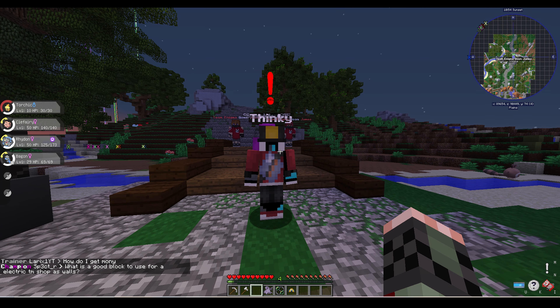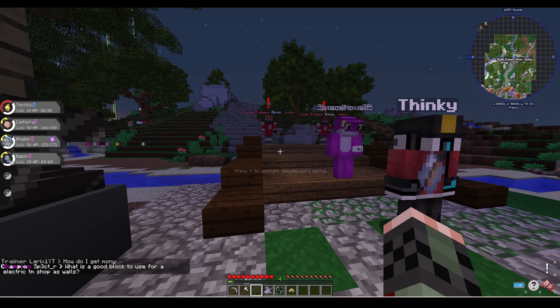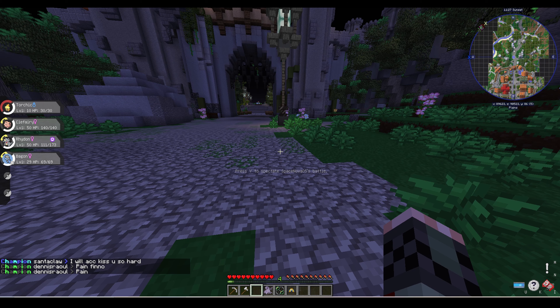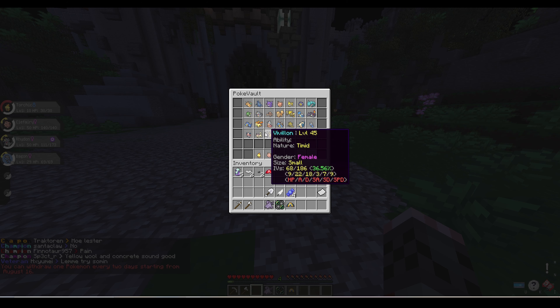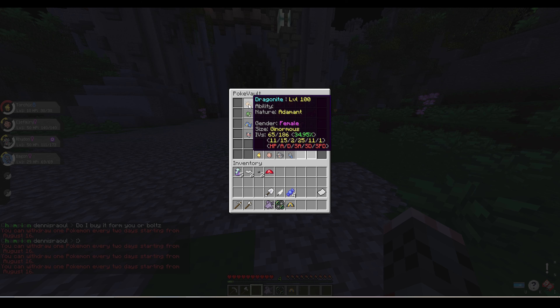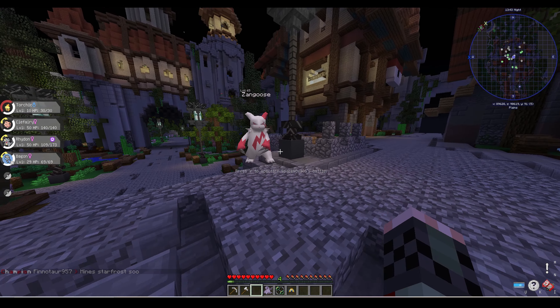I left the spawn area and saw a couple of people with exclamation points above their heads. I realized they're part of the game's story mode, but after talking to the first one, I realized I wasn't ready to fight any trainers yet. Then I did the command slash pokevault, which lets me look at all the Pokemon I've stored in my vault throughout my time on the server. I tried to add them to my inventory but it wouldn't let me until August 16th. Then as I went back to spawn, I saw a level 65 Zangoose that I was unfortunately not able to catch.